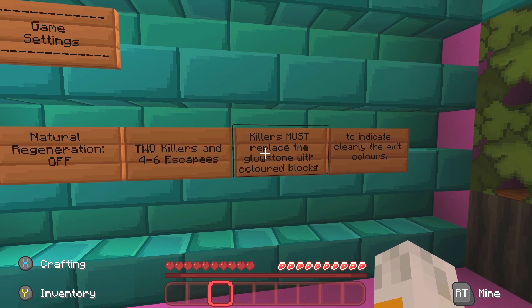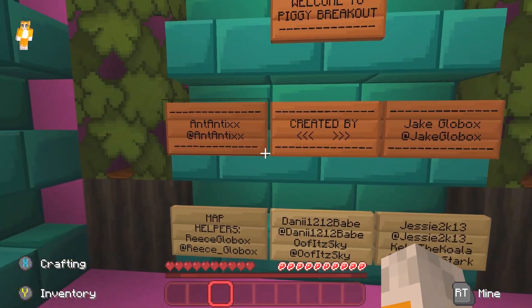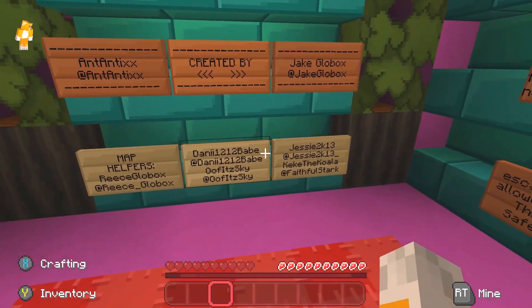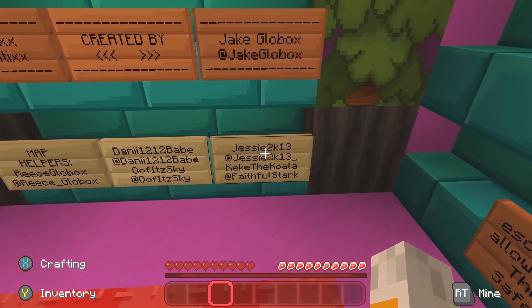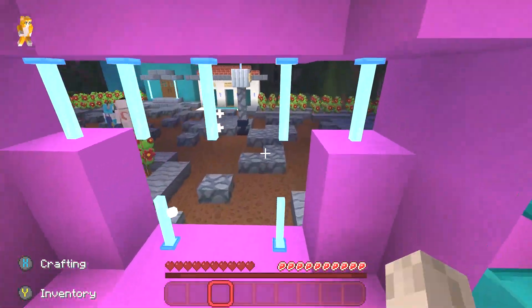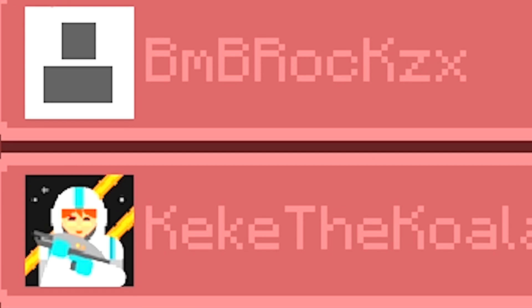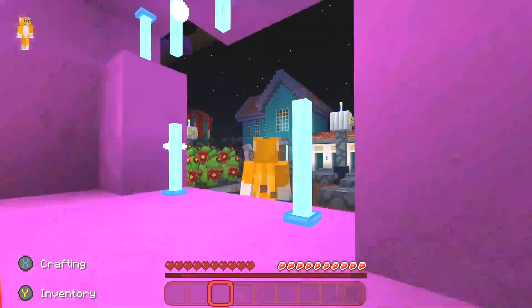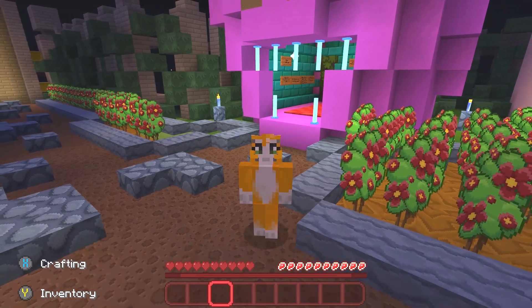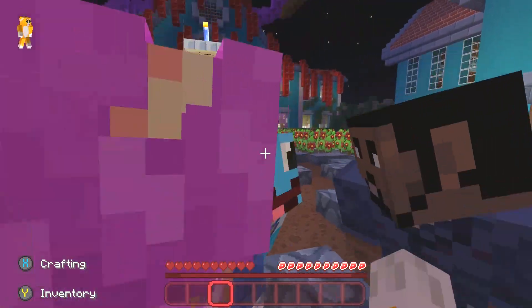The map creators are myself and Jake Glowback, and you can find us on Twitter. The helpers of the map were Reese Glowbox, Danny, Babe, Oof It Sky, Jesse2k13, and Kiki the Koala. In the game today we have got Ant Antics, Jake Glowbox, BNB Rocks, Kiki the Koala, Jesse2k13, Danny1212, Babe, Bigby, Stats, and Dynamic Button. The killers today are going to be Danny and Jesse.